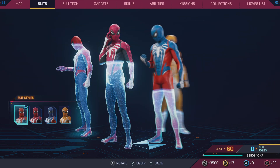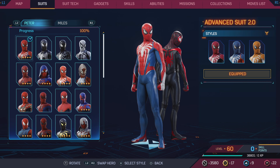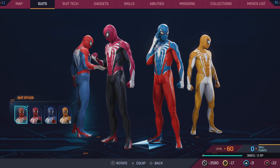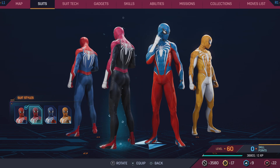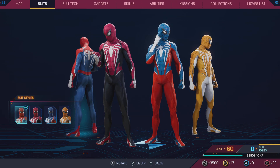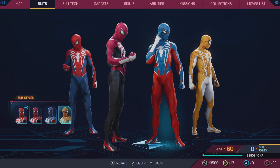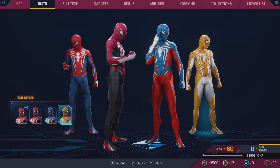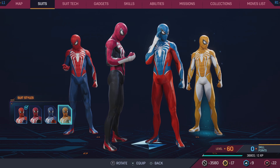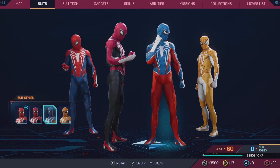The first suit: Advanced Suit 2.0 — easily a 10 out of 10. It's a step up from the first Advanced Suit and is certainly iconic. The first style variant is the best. I'd rank the second style number two, the yellow fourth style in third place, and the third style in fourth. Nothing wrong with any of them — I just prefer the yellow one.